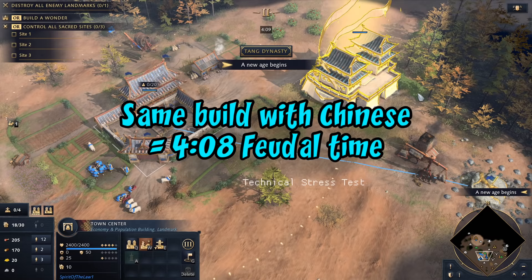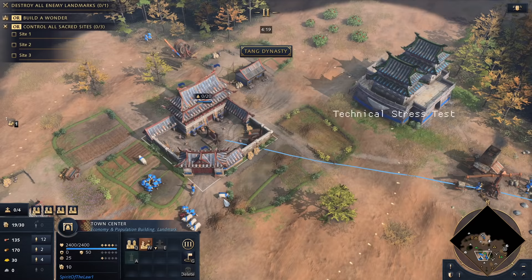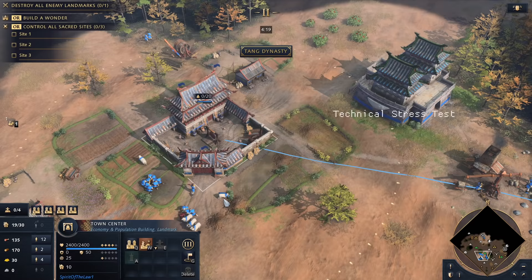Just to show you, you can get way faster times with China. Doing the same build I get there at four minutes using three builders, which I probably don't even need considering their builders work twice as fast. Wow - I knew they were a little faster, I didn't realize they were that much faster. You can get some crazy times with Chinese!